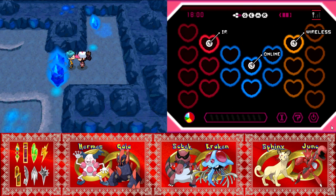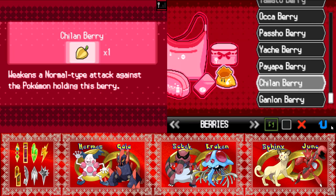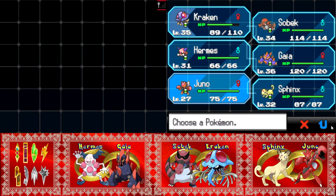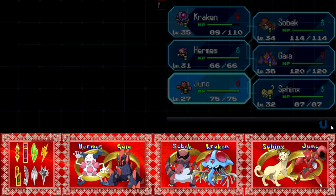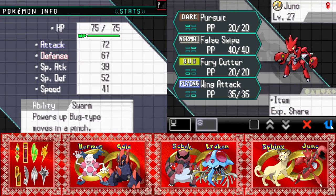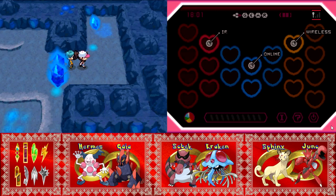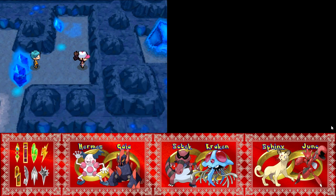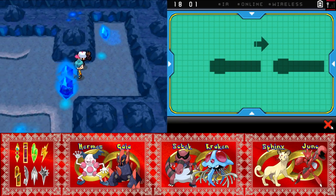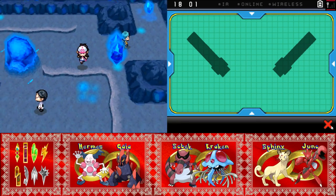Let's see how badly Juno is behind. Juno is at Level 27 — not too bad. What was Juno's ability? I never remember. Swarm — powers up Bug-type moves in a pinch, which is when your health is really low. That's not exactly the best, but it could save your life in a Nuzlocke. There's a lot of hidden loot in this cave — glad I have my item finder.